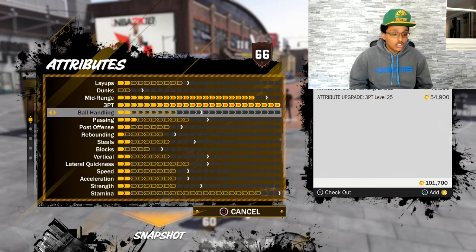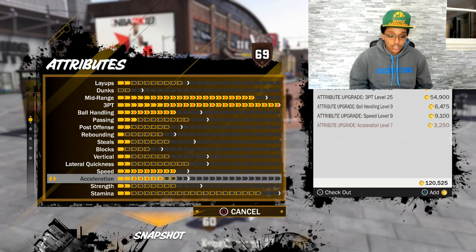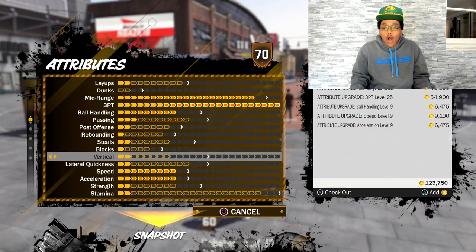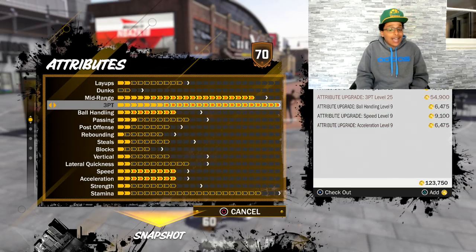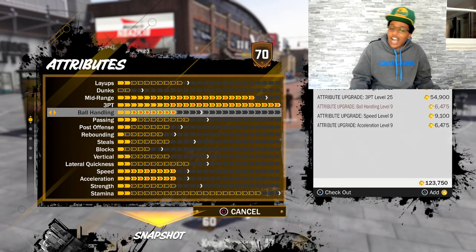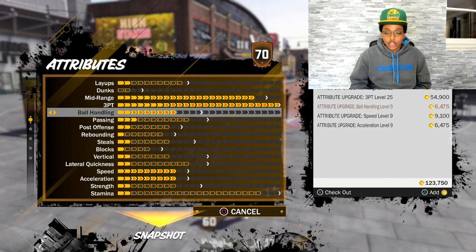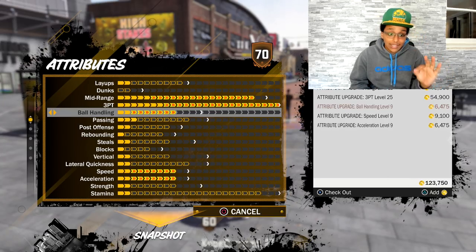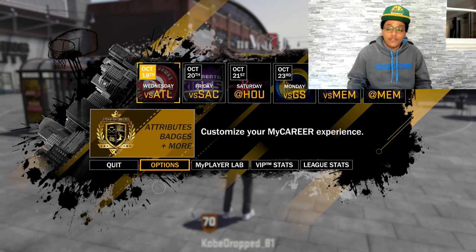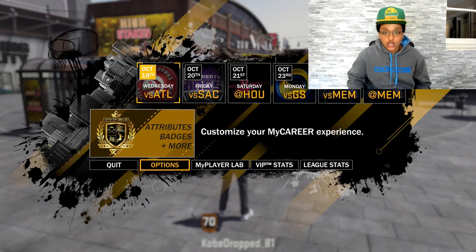Here's what you should do: max out the stuff you know for 100% fact that you're gonna have maxed out. For me it's mid-range, three-point, ball handling, speed, and acceleration. Because you can't see the attributes as you're upgrading them — I don't know on my three-pointer if it's gonna be a 99 or 92, or on my ball handling if it's gonna be 70 or 65. The safe way is to choose the stuff you know you can't live without and check those out, just to save some VC.